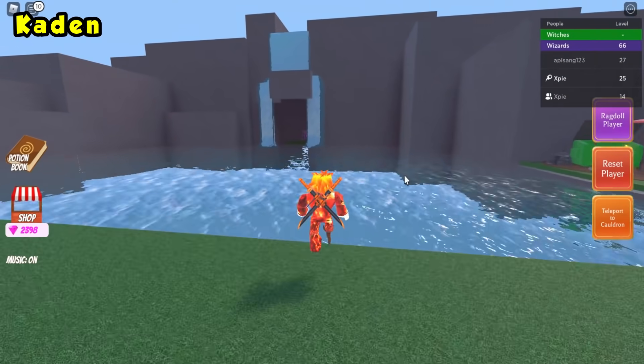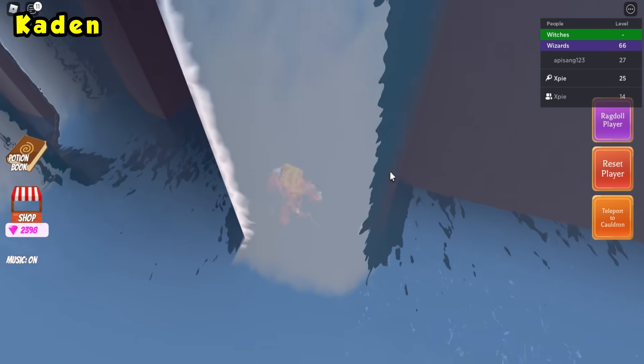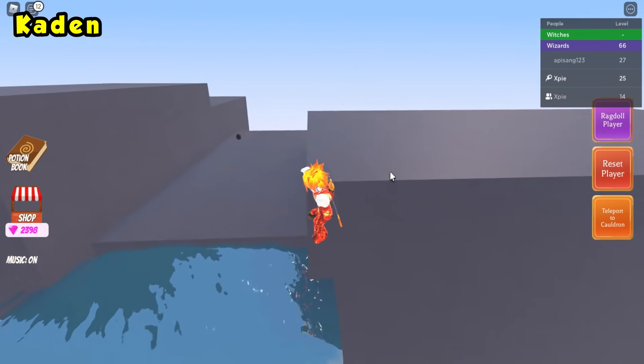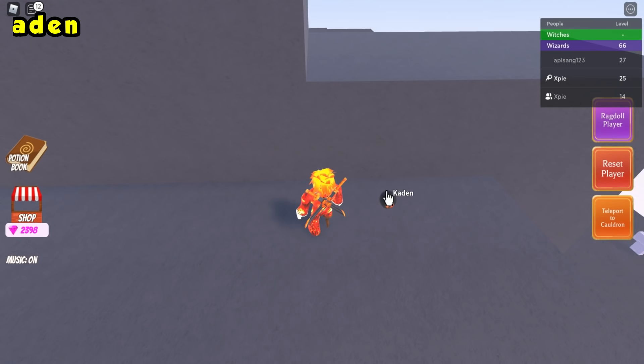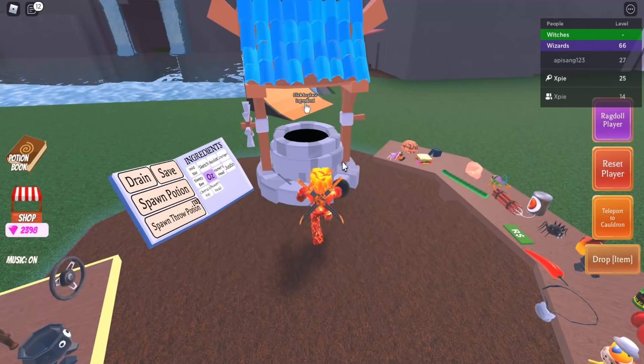The next ingredient is the Caden ingredient. Head back to the waterfall and swim up it. Once at the top, walk straight in a straight line and you'll see the Caden ingredient. Teleport back to your cauldron and drop it in.